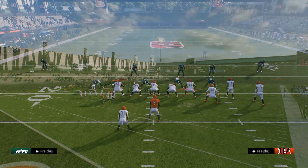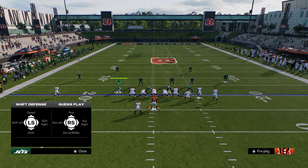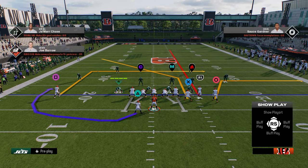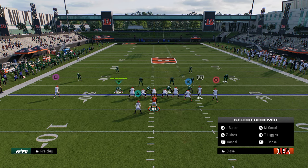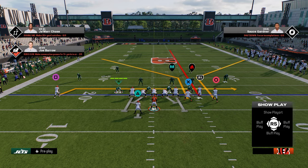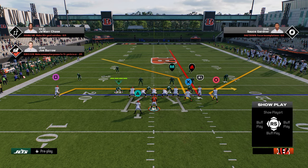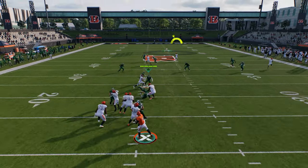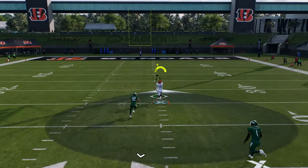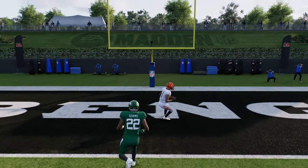We'll do it out of a corner out dig. We're going to put our tight end on a post, our slot on a streak, and our outside receiver on a corner route. You could drag the backside if you want — I really like this route combo in general. You can also stem the corner down. What you'll see is match coverage kicks in and the slot receiver gets over the top of it for a one-play touchdown pretty much every single time.